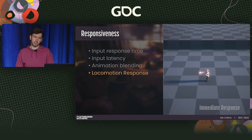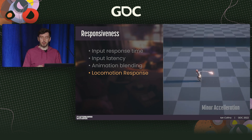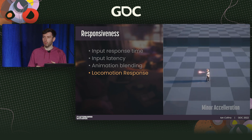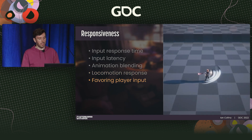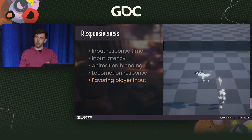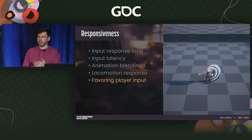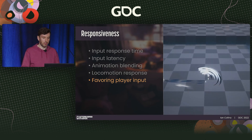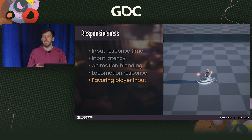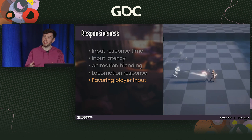Locomotion response: longer acceleration periods lend more weight but feel less responsive. As a lower fidelity title, our movement has almost no acceleration period — we wanted it to feel as responsive as possible and didn't want to overcommit on animation for weight shifting or direction changes. We also favored player input, letting players interrupt actions with a hierarchy of inputs. Dodge and block had very low response time and high interrupt capability — players can break out of almost any action with a defensive response, keeping combat tough but fair while giving maximum control of defensive options.